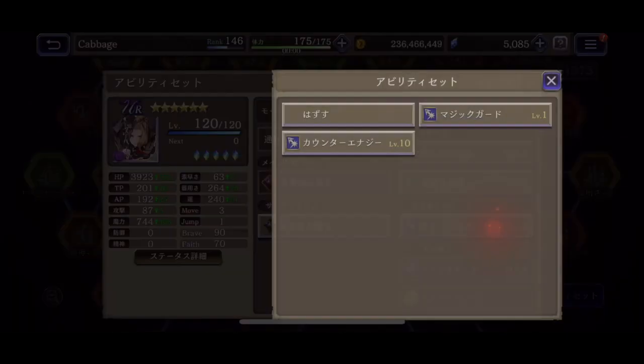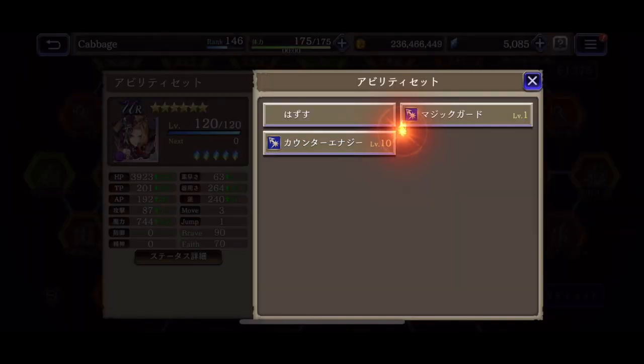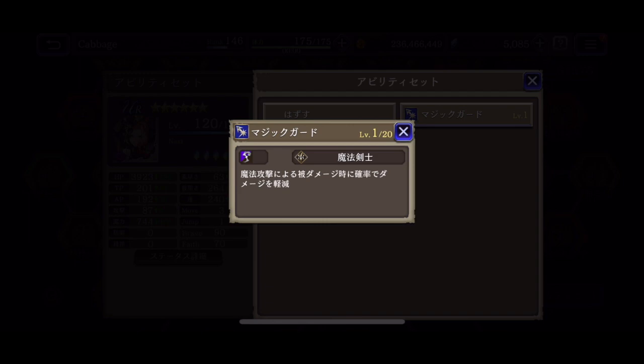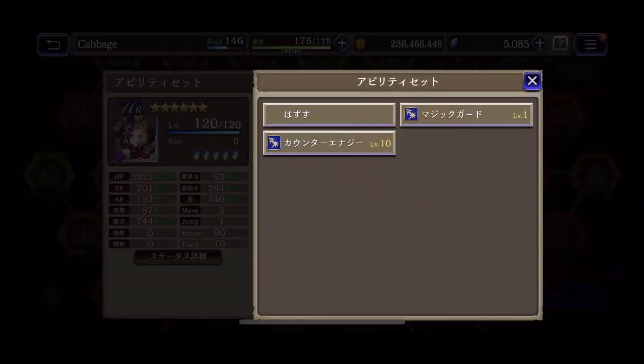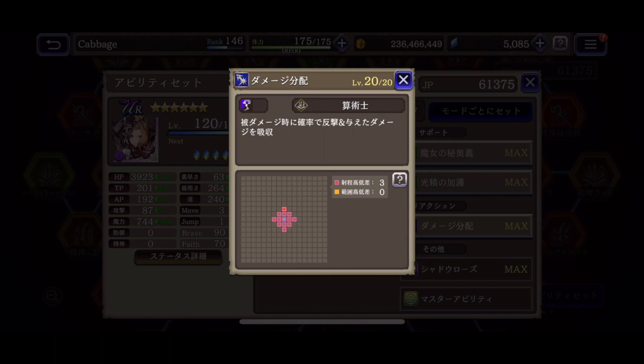Then reaction abilities. She has a counter energy — when she's hit with damage, she will restore her own AP. I never have run out of AP with her, so I don't think you need this. And then a magic guard — if you're going against a heavy magic team, that might be good. But I feel like Helena can just do so much damage, so much range, that she's going to get first hit in anyways. Good chance of one-punching guys. The reaction ability that I use the most is the damage split — when she's hit with damage, she will counter-attack and then drain, so some more sustainability there.